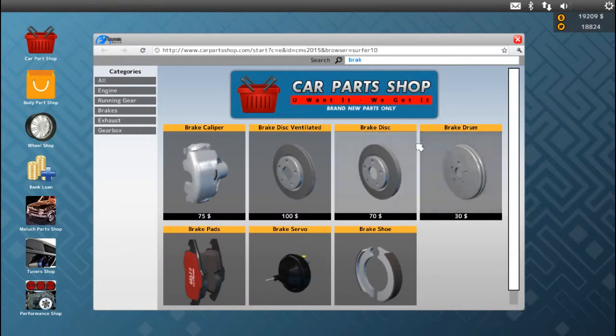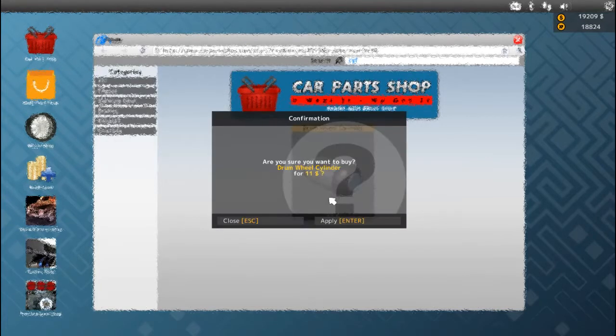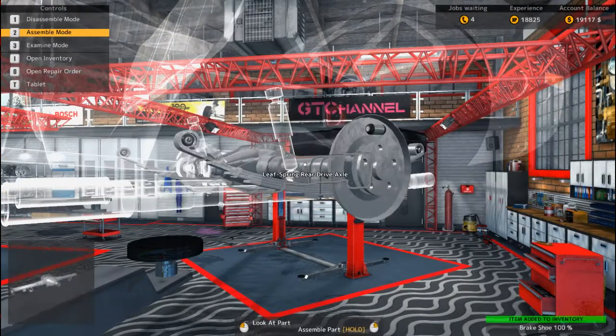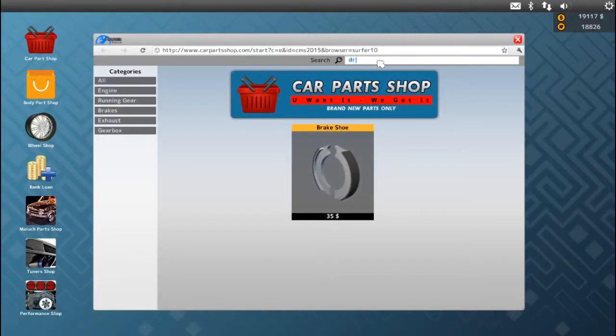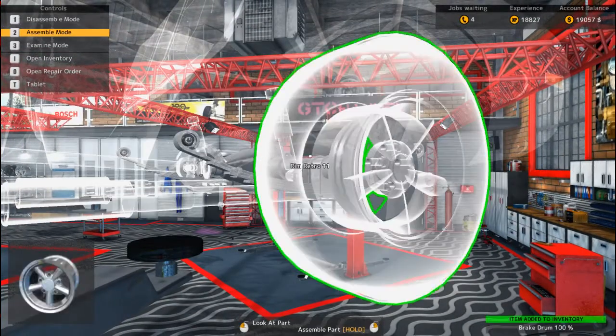Brake — there we go. Let's see, we need a wheel cylinder — apparently that's what we need. We need two of these. There we go. What else do we need? We need more brake pads — actually the front takes brake pads, I think the rear takes shoes. Putting those brake shoes on. We got a cylinder, we got the brake shoes, now we need a drum — drum roll please. We got the rear drum brake — look at that, the car's coming together.